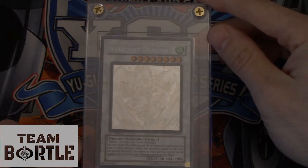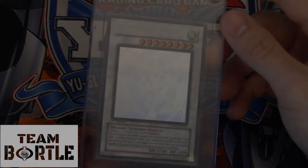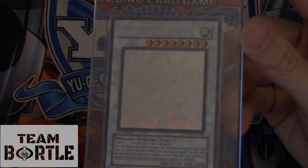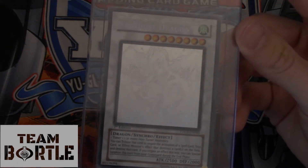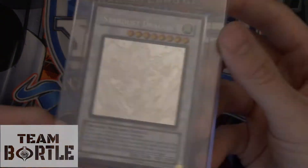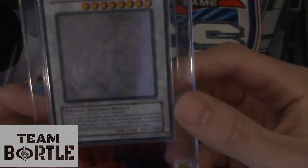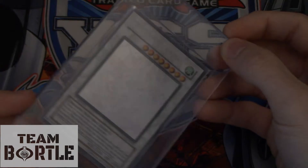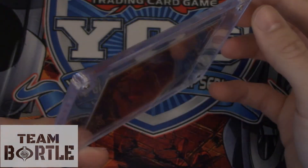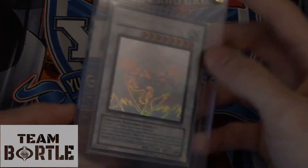Stardust Dragon takes number 13 — first edition Ghost Rare. This is Bortle PSA 10 right here, straight up. No scratches, this is a mint card. The near mint ones on eBay right now have scratches like crazy. This right here is a mint one and can fetch like $250 to $300. Stardust First Edition Ghost Rare — if you have this in your binder, take good care of it.